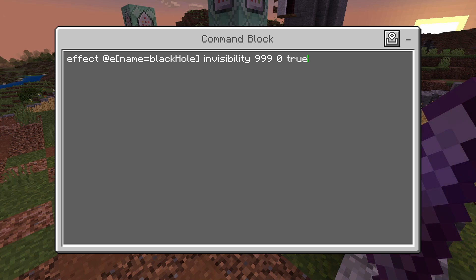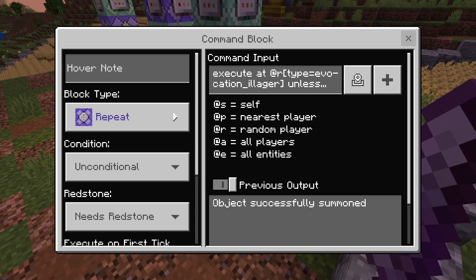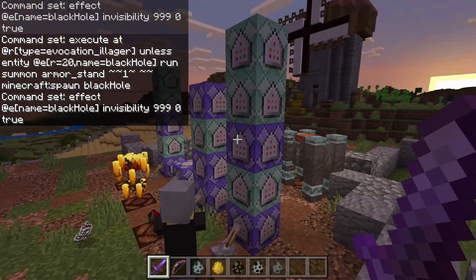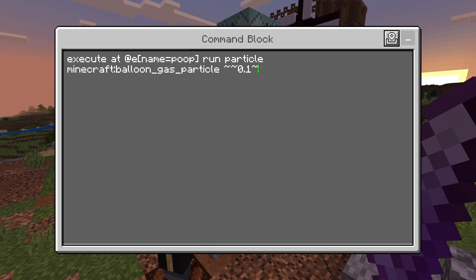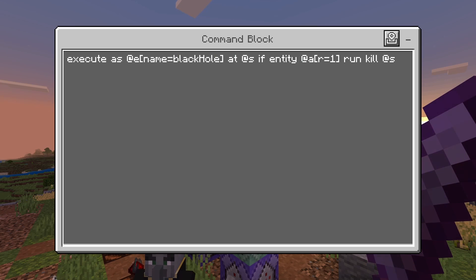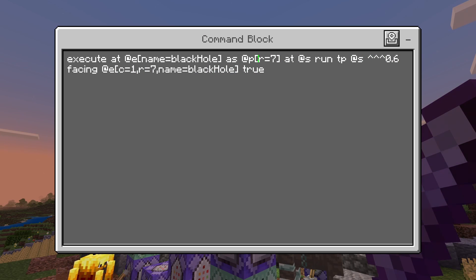This command works very similarly to the Vindicator's ability. What we're doing is summoning the armor stand, but this time we're naming it 'black hole,' and we're going to summon it a little bit above where the illager is. Then we give it invisibility. On zero-tick delay, we have some particles. Then we have the command that will have the black hole kill itself if there's a player right beside it. Other than that, it's going to execute at the black hole and take any player within seven blocks and suck them in using the teleport command.